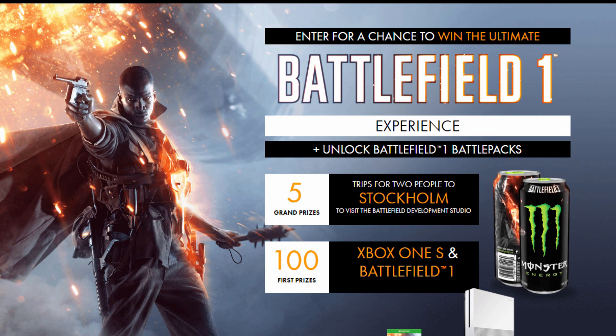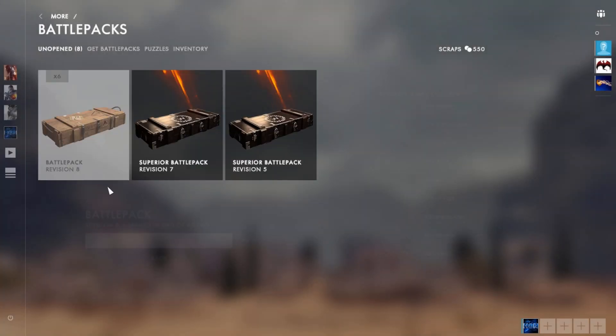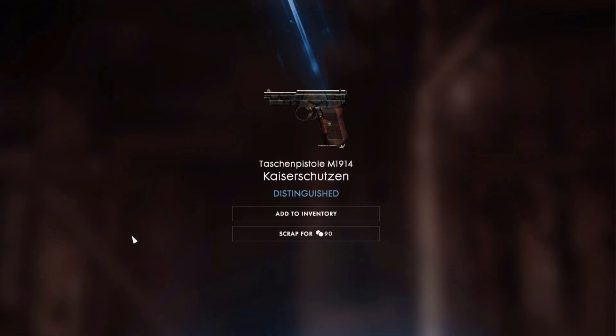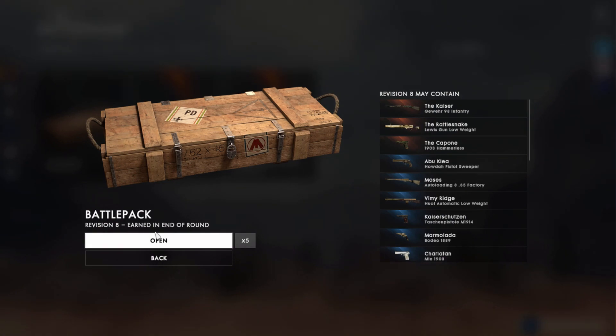One way to get Battlefield One battle packs is by buying Monster Energy drink. Right now there's a promotion going on with Battlefield One and Monster Energy. When you buy packs they come with codes, and you can redeem battle packs at battlefield.monsterenergy.com — so you're basically getting battle packs just for buying your favorite drink.